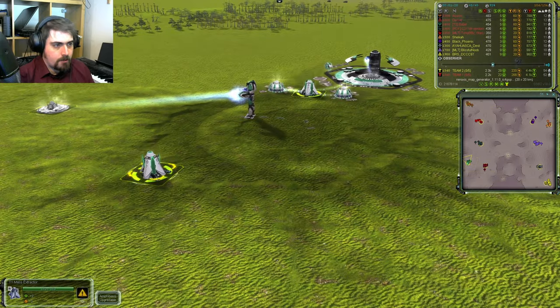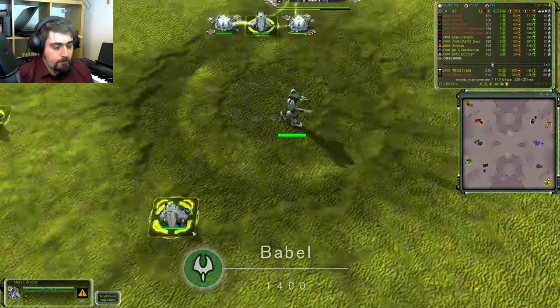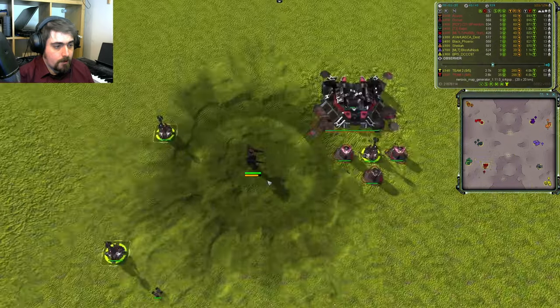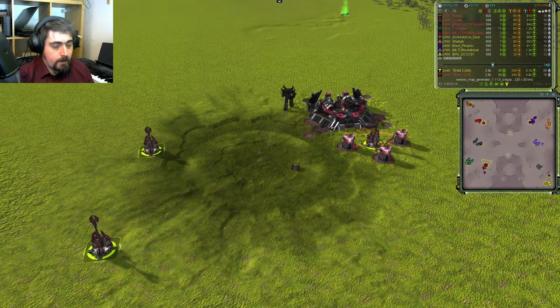At the back, in the air position for the Western team, we have Babel, 1400 rated, playing E.ON in grass green. And last but not least for the Western team, this is Dorset in the forward position and he is 1200 rated. He's playing Cybran in Burgundy.